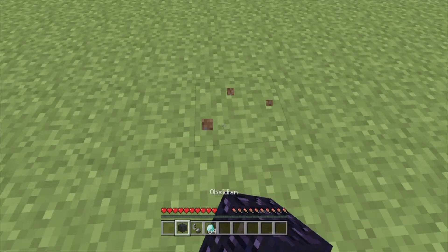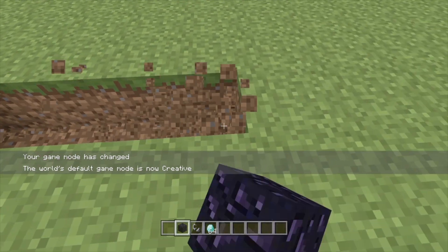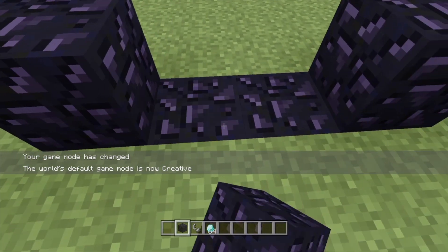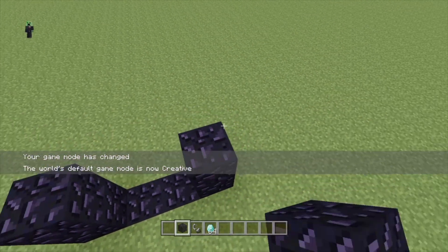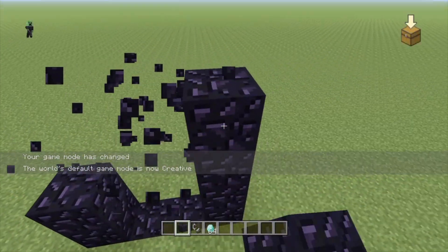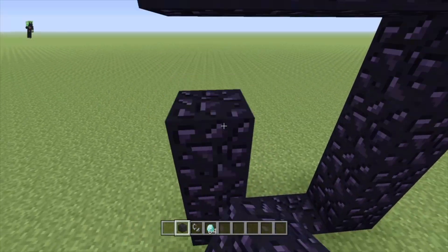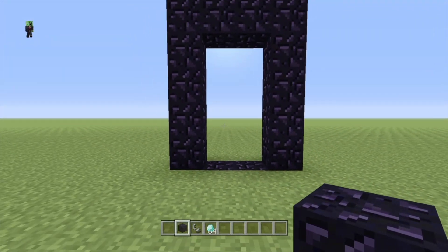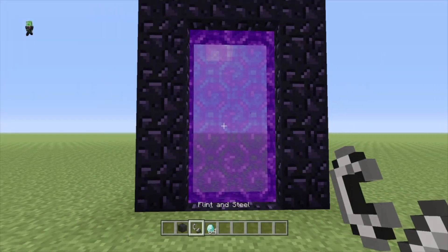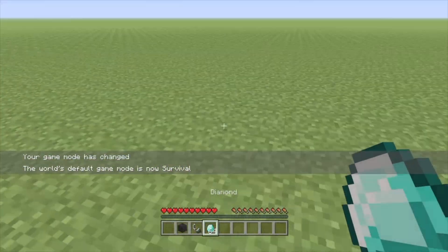What you want to do is make a nether portal. I'll go on creative real quick to make it faster. I'll build it up — it's too small, so I'll build it one more up, make it like this, and then light that up. Now we'll go back onto survival.